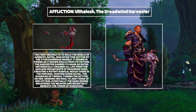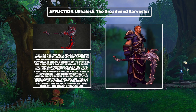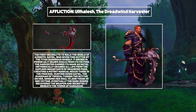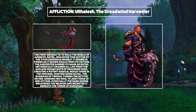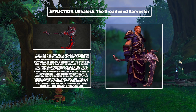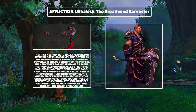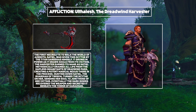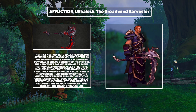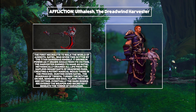Next, we've got Warlocks and Affliction are going to be using Ultilesh, the Dreadwind Harvester. This weapon was gifted to Sataiel by Sargaris, and Sataiel then used it to harvest the souls of those who lived in Deadwind Pass before eventually being hunted down and killed by the Guardian of Tirisfal. Scythes do a lot for me and both versions of this look absolutely badass — I think they look brilliant, especially the red version. It's got this deep red channel running through the middle and a very cool looking skull. I actually think this is one of the best looking weapons overall.